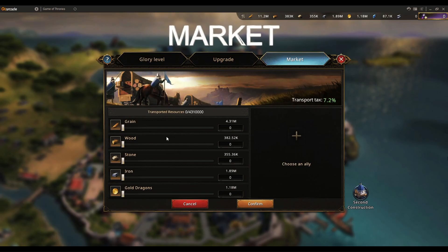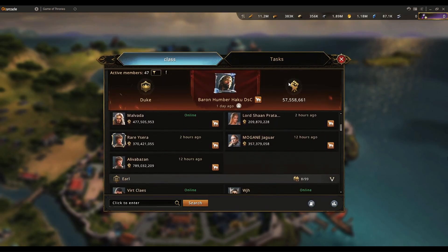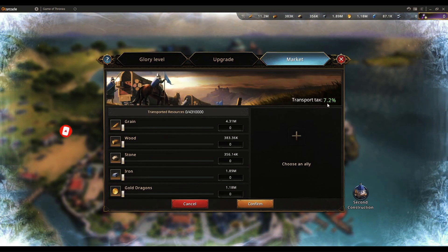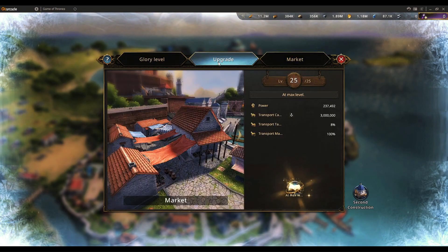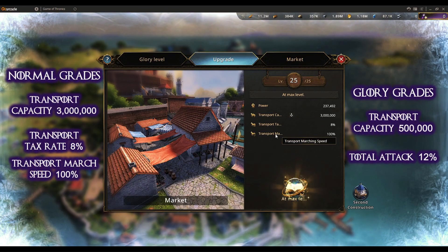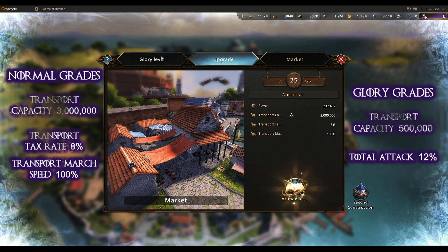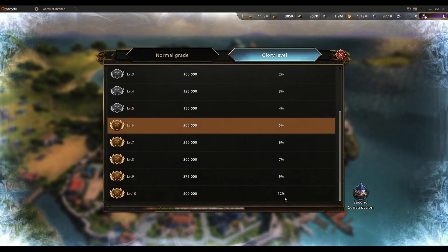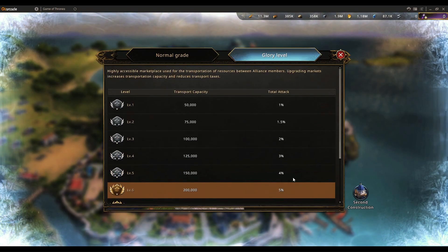The Market is an interesting place from where you send or receive resources to or from your allies — they just need to be on the same server. There is a transport tax which you can reduce by doing certain researches. Upgrading your market helps you transport more resources, reduces taxation, and increases transport marching speed. Glory levels increase transport capacity by 500k and also give 12% total attack — not forward attack, so it's always active.